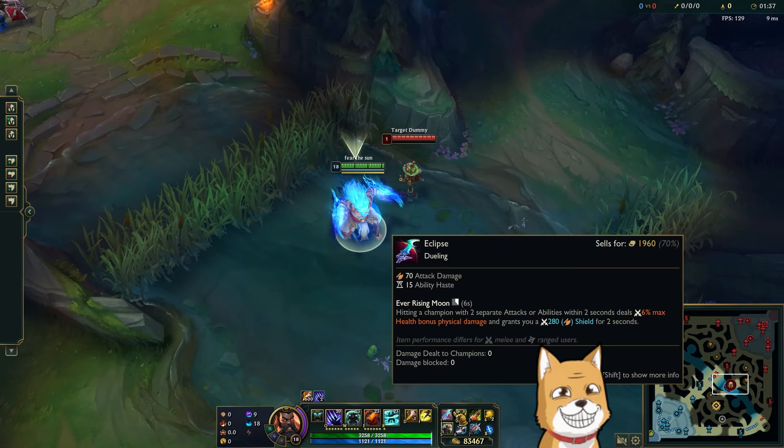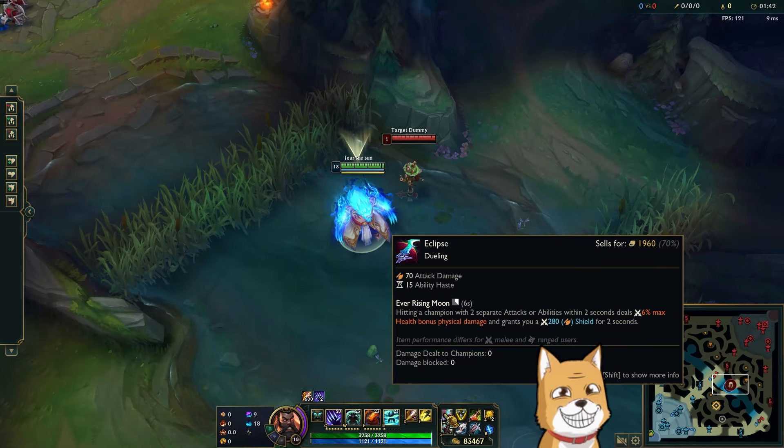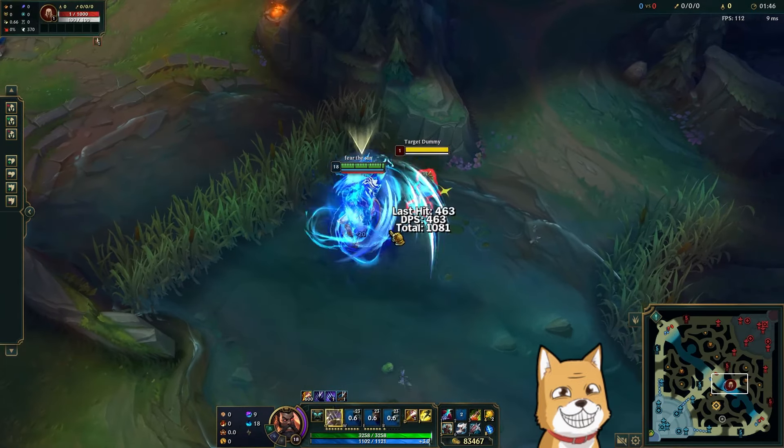Smite, Flash. Eclipse first — why Eclipse first? It's a cheap item, it only costs 2800 gold, it gives you 70 AD, 80 armor, 15 haste, and a fat shield plus max HP damage. Self-explanatory, very very bursty.